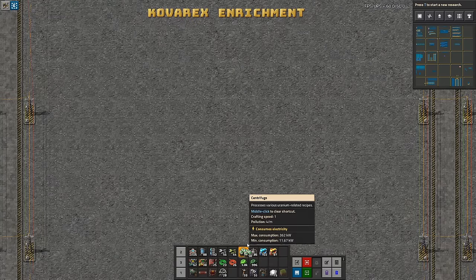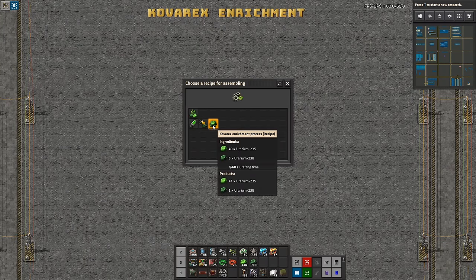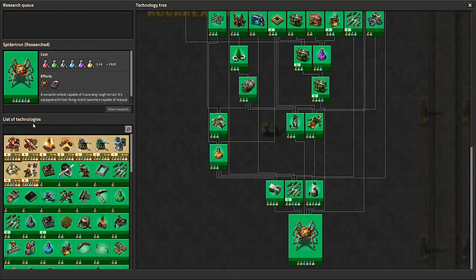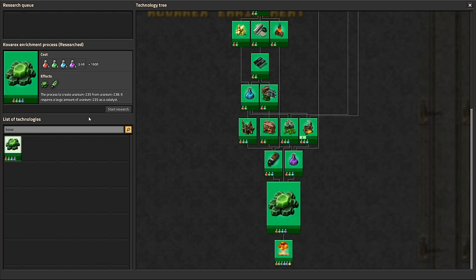So here we are in the game. Let's start by taking a look at the actual process — the Kovarex enrichment process — and we are also going to look at the research. Kovarex is named after the lead developer of Factorio, which is kind of weird in my opinion, but it is what it is.